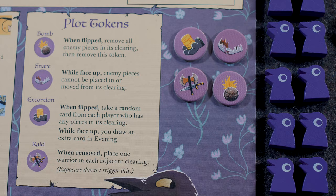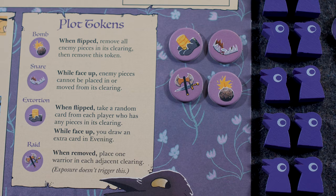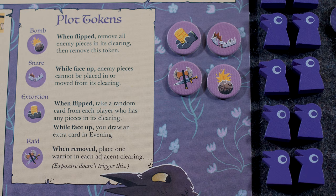Extortion will generate you more cards every evening — this is the token that gets you a bigger hand. Finally, we have Raid: when removed specifically by being attacked, place one warrior in each adjacent clearing. Exposure does not count for raid — raid won't trigger if a player uses exposure to take it off the board, only if they attack it. Notably, the Harrier — one of the new Vagabonds in this expansion — is exempt from the Snare and can fly in or out even with a snare there.